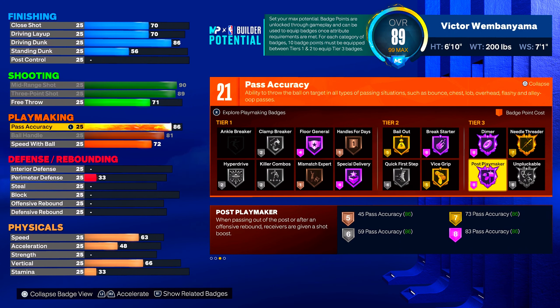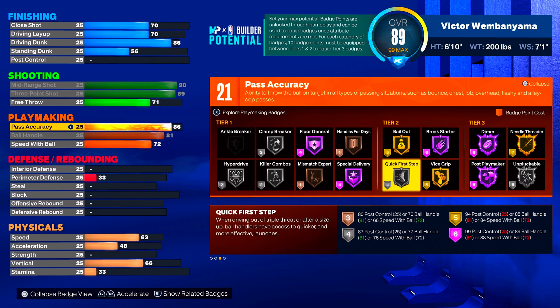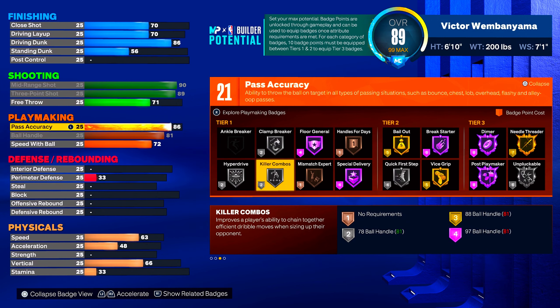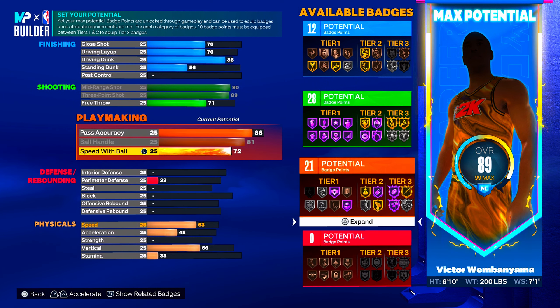I feel like this is still going to be possible — it's not overpowered. If you have a gold or hall of fame glove, you shouldn't be dribbling in front of someone with only a silver unpluckable, a silver quick first step, a gold vice grip, a silver clamp breaker, and a silver hyper drive. Silver killer combos — 21 playmaking badges. I feel like that's still going to be doable in 2K24.